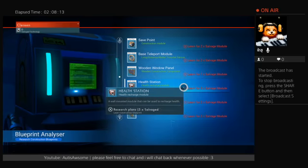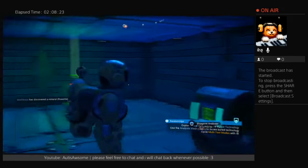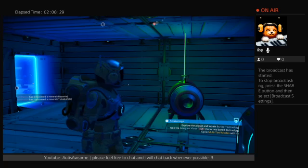Insufficient salvage modules — need five times salvage module. But what is that? Whatever, I guess I can't use it too much now. Explore the planet, locate buried technology. Use the analysis advisor to locate buried technology.